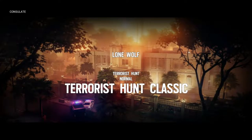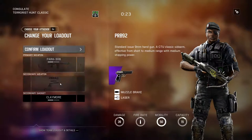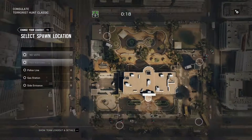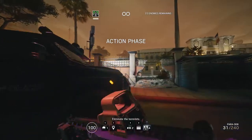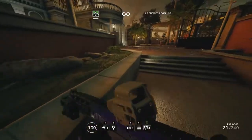Playing Consulate. I'm gonna go to the counter that I use for Consulate, and it happens to be Capitao with his Claymore now. We're gonna see how well that does. Gonna go to Novo spawn.